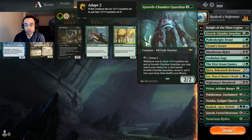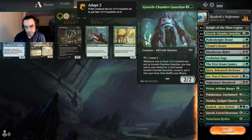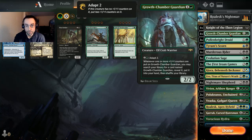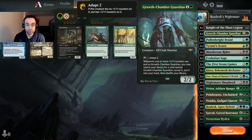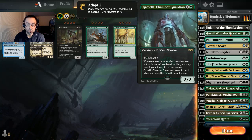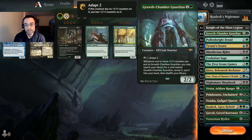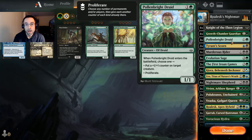In the two-drop slot we're running all four Growth Chamber Guardians — a really powerful two-drop. For one and green you get a 2/2, it has Adapt 2 for three mana, and whenever one or more +1/+1 counters are put on it you search your library for another one to your hand. So a 2/2 for two, next turn pay three to make it a 4/4 and search up another copy. Also running Pollenbright Druid — a 1/1 for two — when it enters the battlefield you can put a +1/+1 counter on a target creature or proliferate.